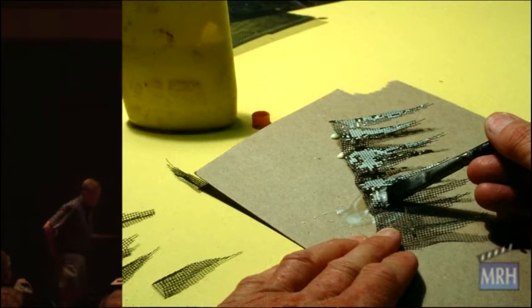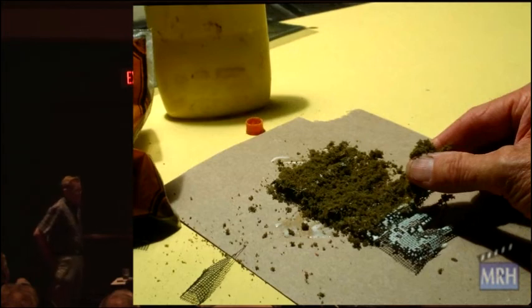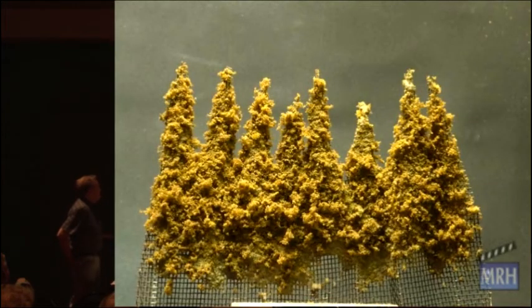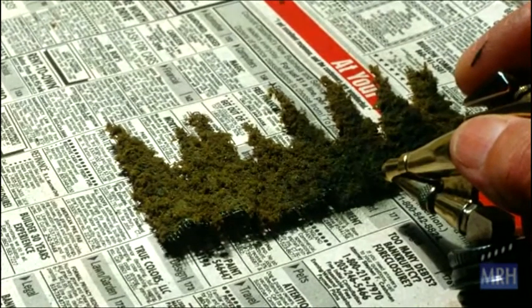Then I liberally apply some glue, and I put woodland scenic foliage and grass and everything. Use the dead stuff — don't use anything too bright. And this is what the trees look like, so I go one more step further. I rolled some Pomen green into my airbrush and I put it at a low angle to get a shadow base, and then I go up once on every tree to get a little shadow under the foliage.